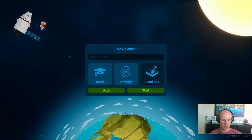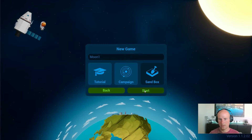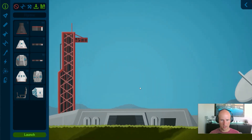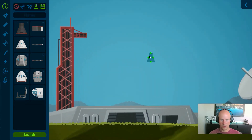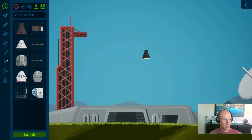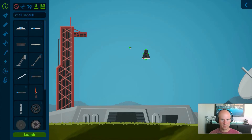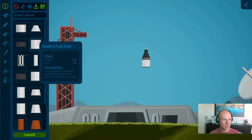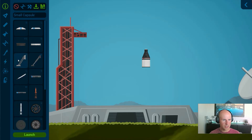I'm starting with a sandbox game. I'll just call it Moon One. I'm going to create a quick rocket that can get to the moon and land on the moon. So I'll do a capsule, a decoupler, I'm going to grab a parachute for the capsule so I have a way to get back. I'm going to do a small fuel tank and let's get some landing gear.